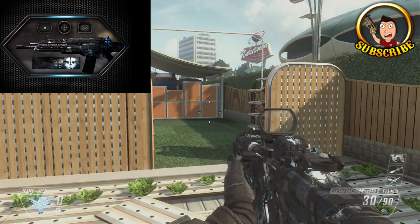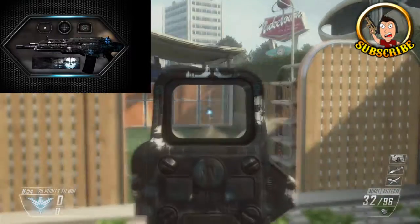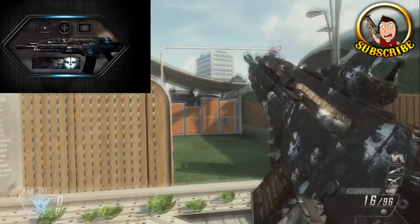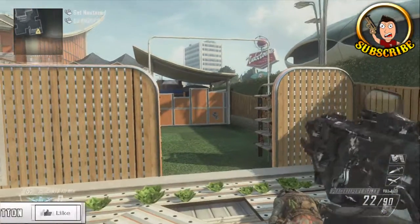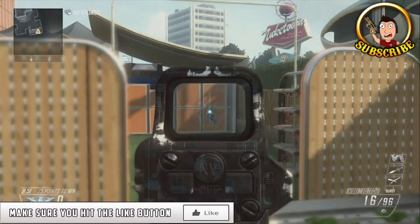Then we have the Ghost camo, which of course is the epic one. I've always liked the Ghost camo — it does glow in the dark as well, which is pretty awesome, and they've actually added stuff onto it. The way you can receive this is by pre-ordering Call of Duty Ghost at EB Games or anywhere like that. You should get a code which you can put into Elite, and then you will receive the Ghost camo. They've added a Ghost title as well as three reticles to the Ghost camo, which is pretty damn awesome.